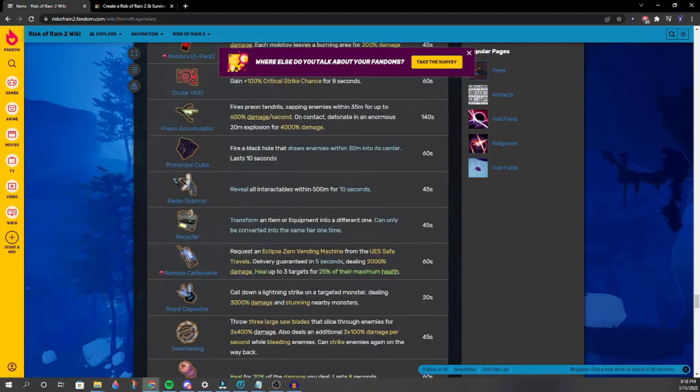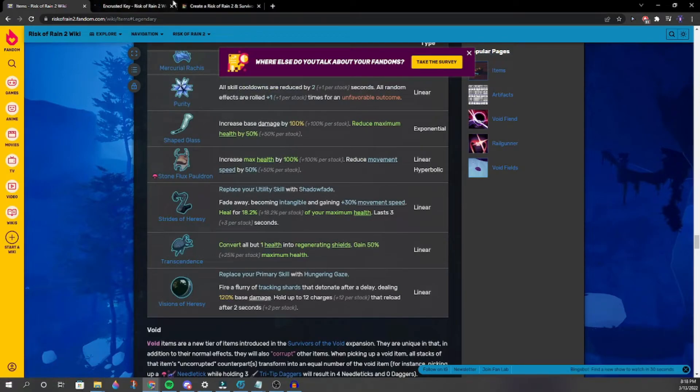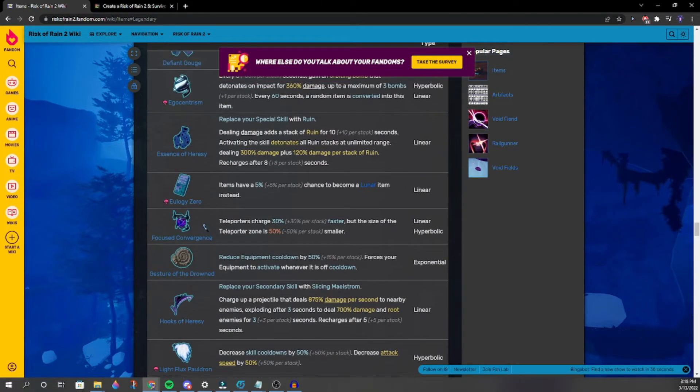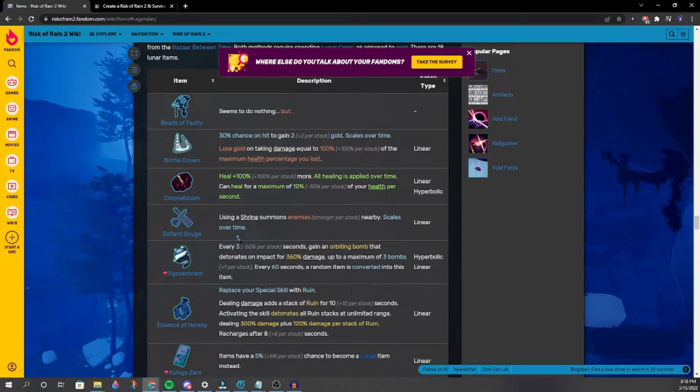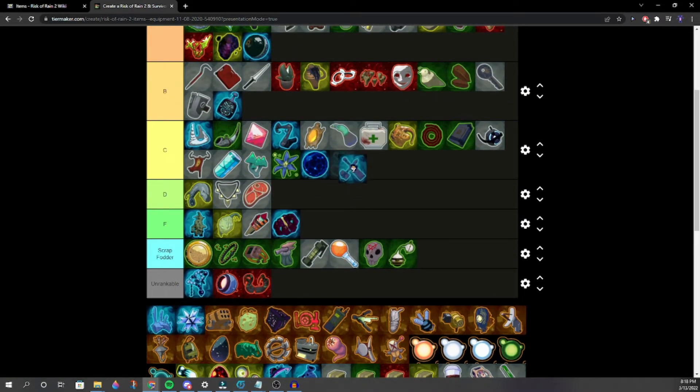Another item — using a shrine summons enemies. If you're using Sacrifice it could be good. Probably better than Meteors. Meteors are garbage anyway, maybe high D for meteors.